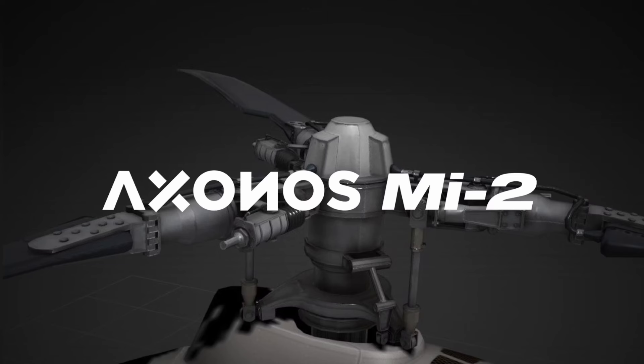First off, the MIL-MI2 from Axonos is on its way to Microsoft Flight Simulator. When I say on its way, I merely mean that it's being developed. The MI2 is a lightweight helicopter used very commonly as a utility helicopter, in both military and civilian applications. It's kind of an ugly bird, but I recommend you guys look it up if you haven't before. I believe over 5,000 of these helicopters were made, with production stopped in 1999, but it's still being used all over the world today.